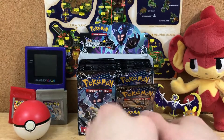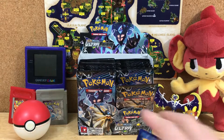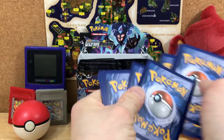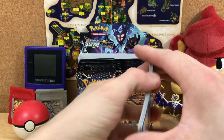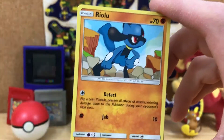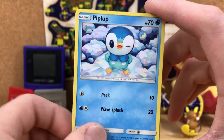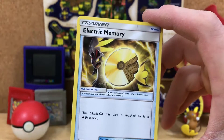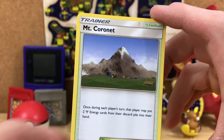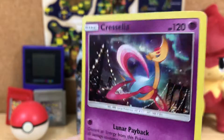Let's see what we got in this pack. An Alolan Sandshrew, a Hippopotas, a Ralts, an Alolan Diglett, a Piplup, Fire Energy, an Electric Memory, a Turtonator, Mount Coronet, a Reverse Pachirisu. And a Hollow Cresselia.